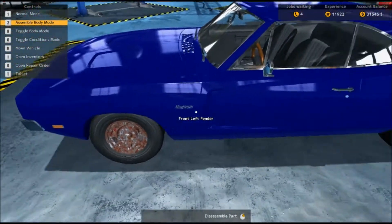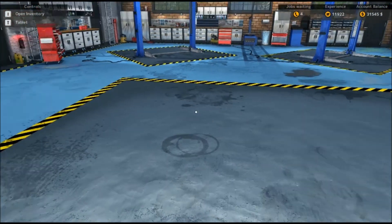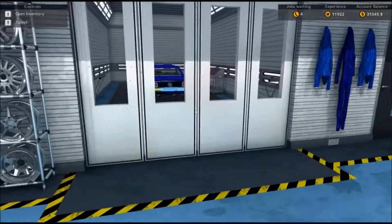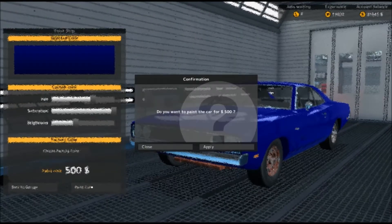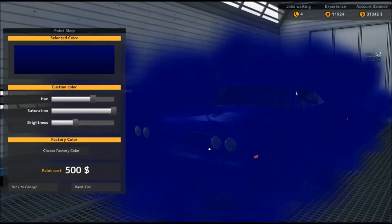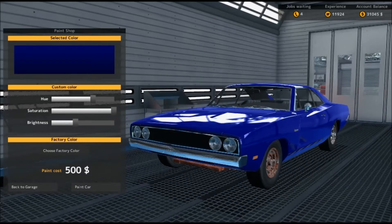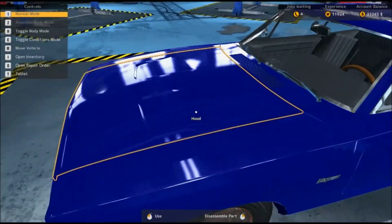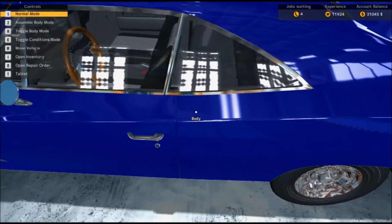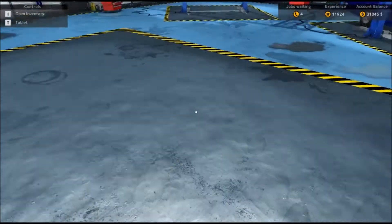It looks rather shiny and nice. You know what? We're going to put her in the paint shop anyway. She needs to look purrty. It's only 500 doll hairs anyway, so why not? Yeah, it looks a little better. That's the wrong button. Here we go. Yeah, it looks a lot more shiny, actually. I can see my reflection. We're going to go ahead and put her on the right lifter.